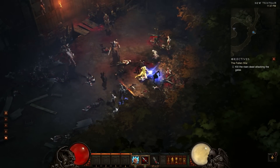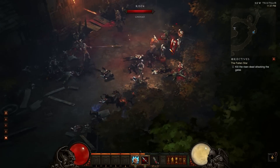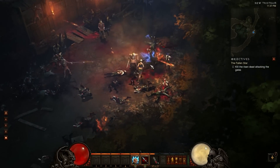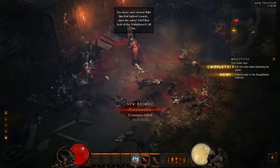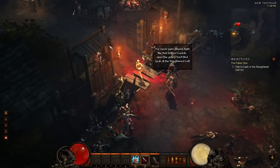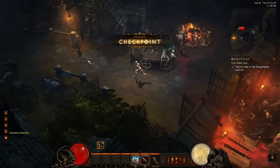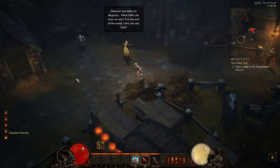You'll notice that the monk class is basically a hand-to-hand combat - melee combat. She uses her hands. She's a hand-weapon person; she doesn't really use swords and things. She can use some weapons over time, I think.